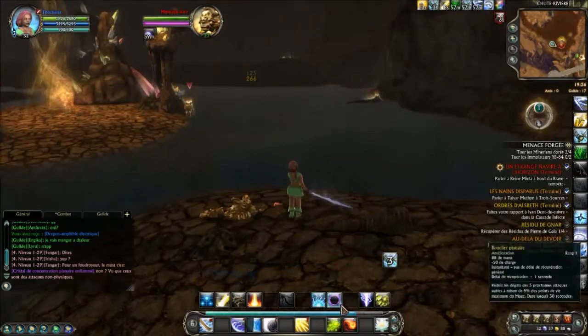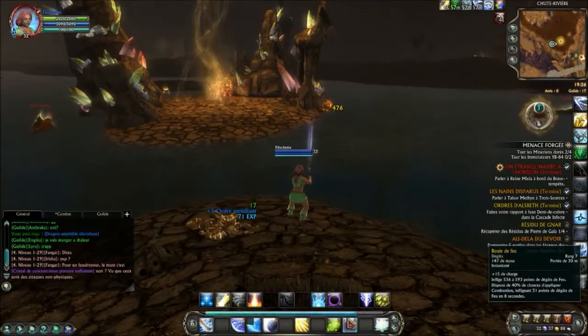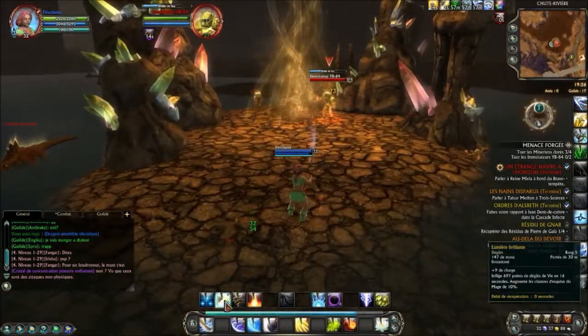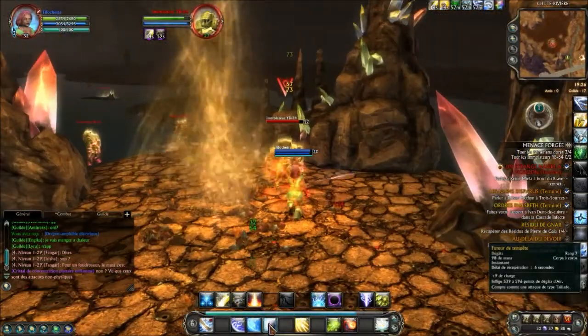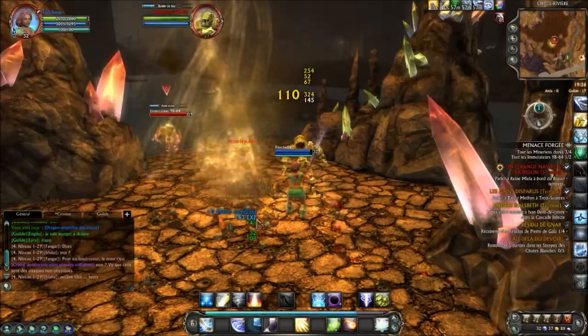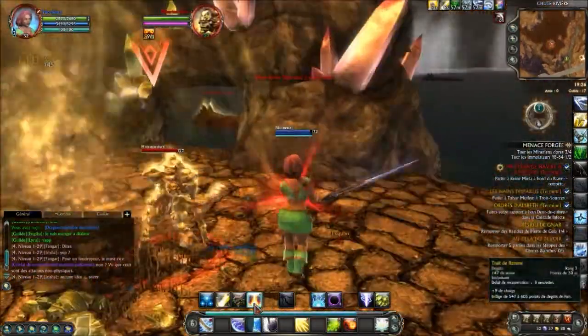Évidemment, le niveau de la faille est plus faible que mon niveau. Philoshot est level 32, les monstres sont environ 4 levels en dessous. Donc c'est plutôt facile. Et en plus, c'est une faille mineure, c'est-à-dire qu'il n'y a pas de monstre élite.